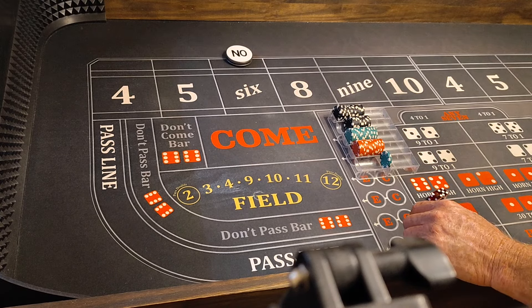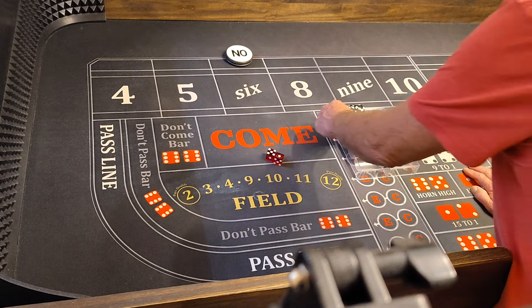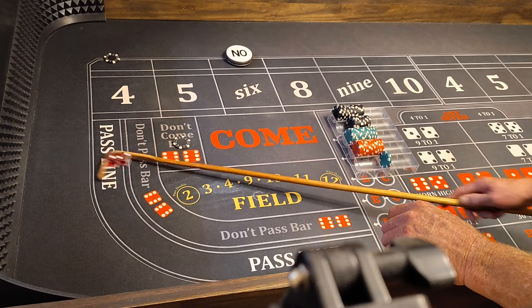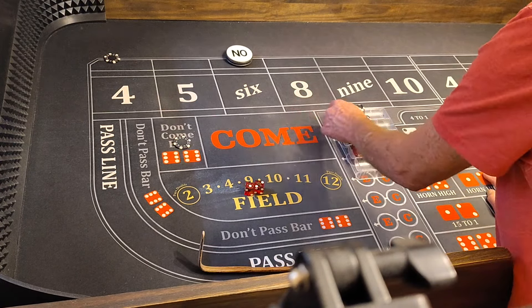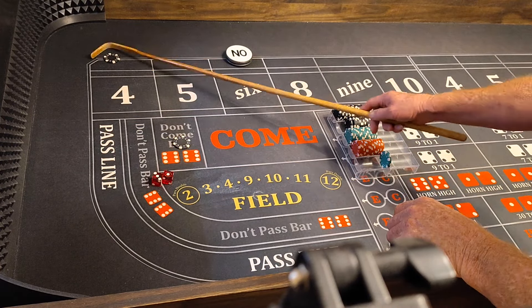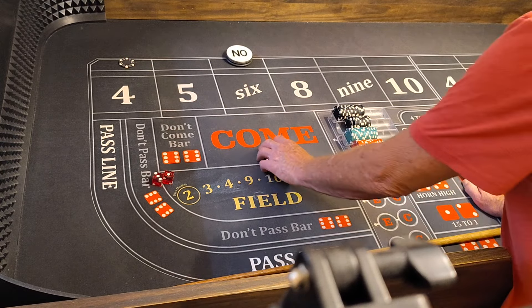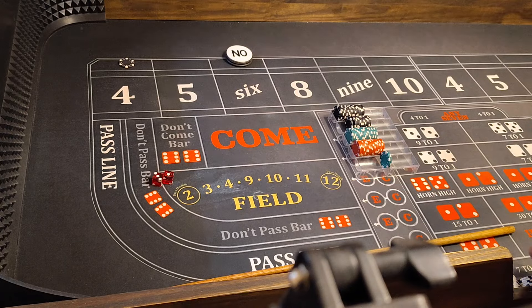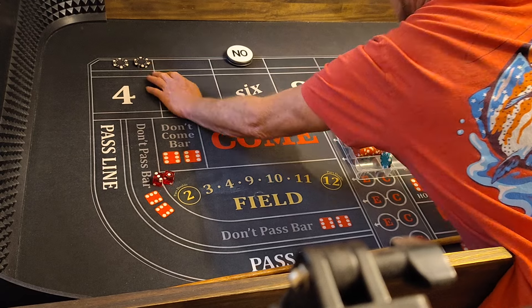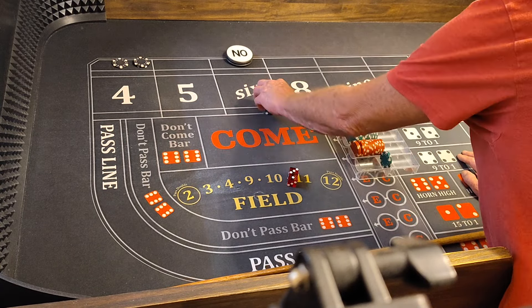Coming out — 6 is the point again. We'll lay $400 in the DC. We win $100 on the craps, then we lose it right back on the 4. I should have moved that to the 10 when that 3 came up. But we broke even so far, we haven't lost anything. On the 4 and 10 we put 2 times odds — $200 — and $60 on the 6 and 8.